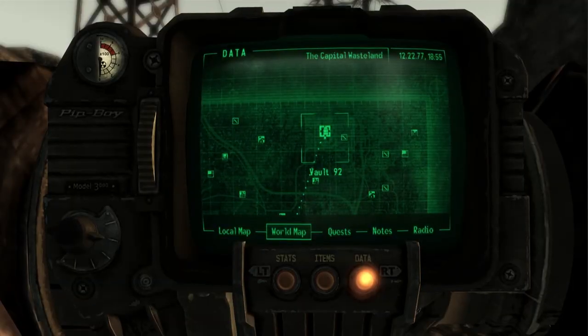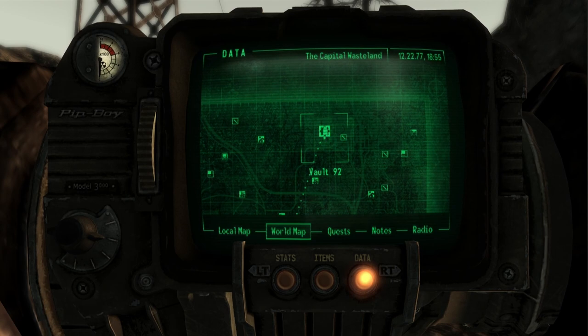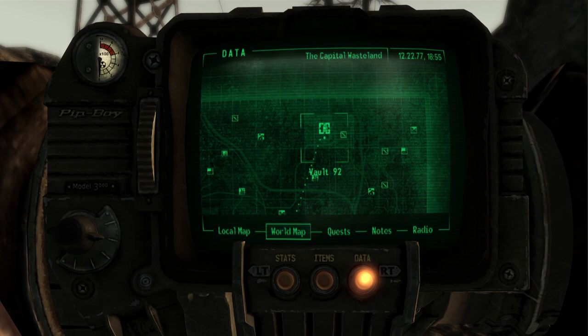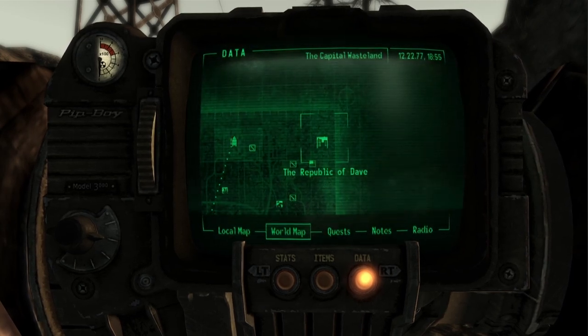Vault 92 is actually located on the very top right corner side of the map. It is located directly north of Greener Pastures and also far west of the Republic of Dave.